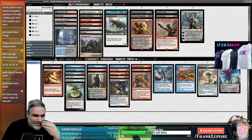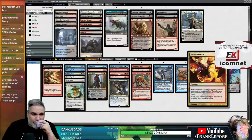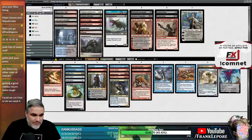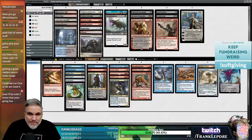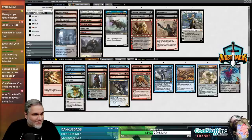I need one more cut. Palinchron and Sneak Attack is a combo - if you have six mana you go Sneak Attack into Palinchron, untap six each time, tap all six, put Palinchron into play, return it for five, net a mana, untap all six, do it again. Let's take out Char - that's not exciting.